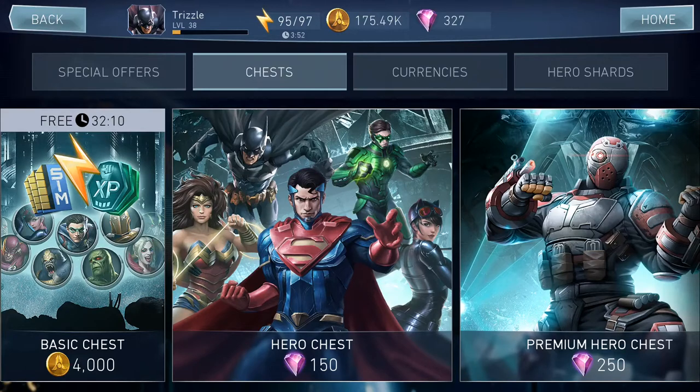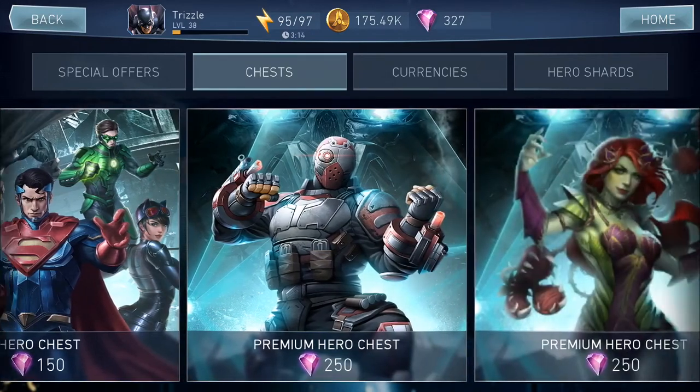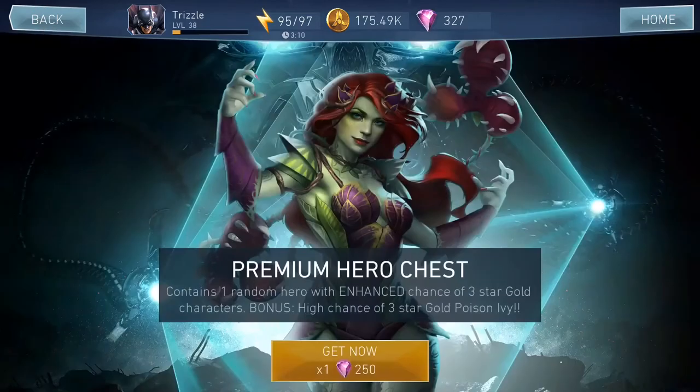The next one is the premium hero chest, which they released a few weeks ago. This one contains one random hero with an enhanced chance of three-star gold characters, plus a bonus high chance of three-star gold Deadshot. The normal hero chest costs 150 gems and the premium hero chest is 250 gems. I was able to get Deadshot from this chest as well, so I was quite fortunate. Today we have another premium hero chest — 250 gems — with a bonus high chance of three-star gold Poison Ivy, which is very interesting.